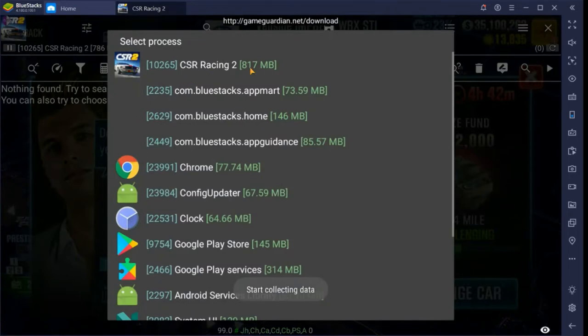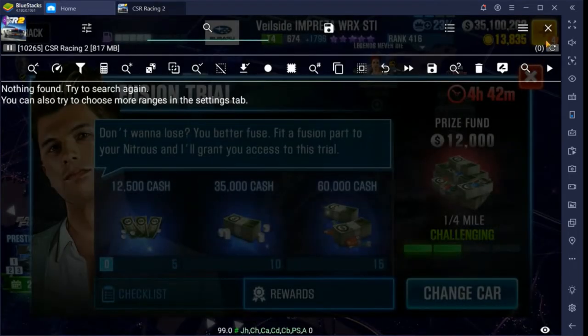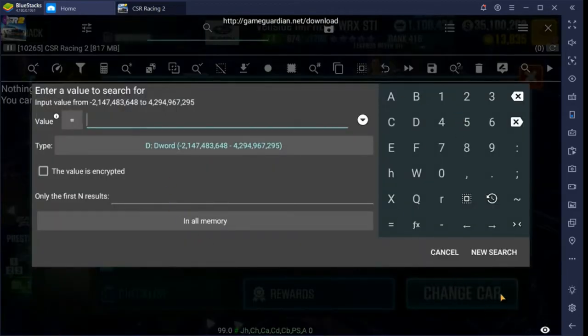Bring up Game Guardian and let's load our most recent files. We are going to search for these three prize amounts, but it's going to look a little different. One thing we've learned from doing searches on events is that the prizes are always doubled — you always have to change both of those numbers. Keeping that in mind, let's double up the numbers. The first prize is 12,500, and we're going to separate it by a semicolon.